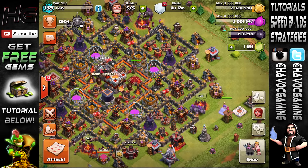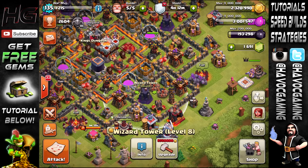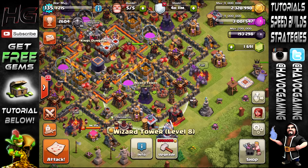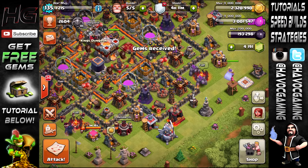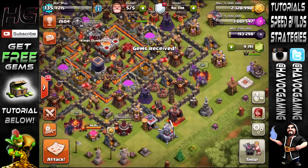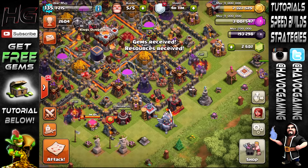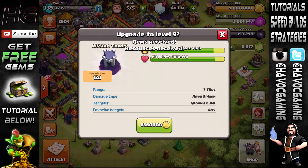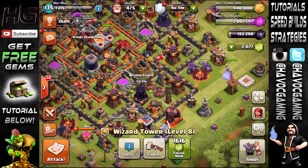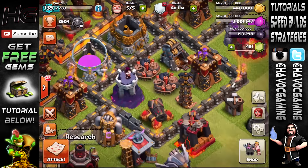One thing I do want to do is upgrade a wizard tower to level 9. I'm gonna try and get some gems, and magically we got gems out of nowhere! Let's go and upgrade this wizard tower — fill storages. I can't quite finish it with 12 days remaining, but bam, done. Now we have 1600 gems left, and look at that — it looks pretty sick.